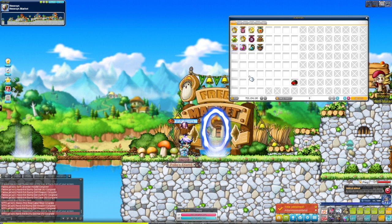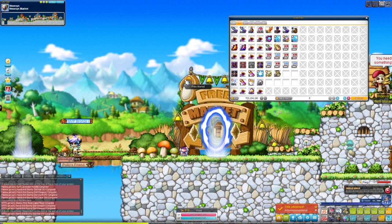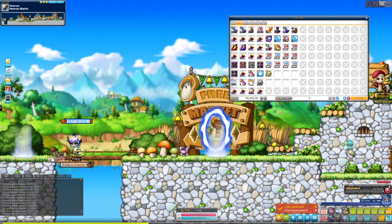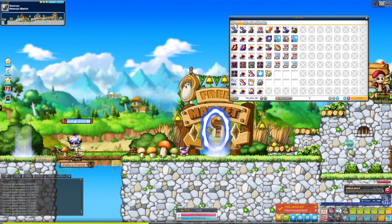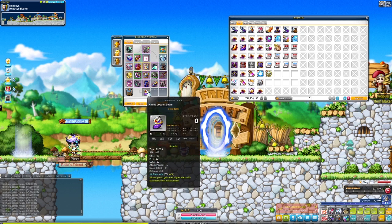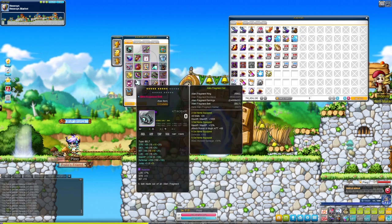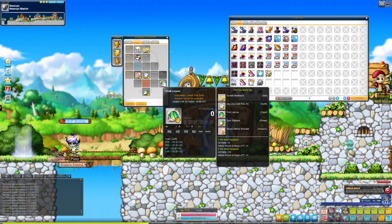We are at 624 million mesos, and after selling we end on 723 million — very very nice. Let's quickly open all of our meso pouches. I have them hotkeyed so I just hold it down, and we go from 728 to 741 million. We got about 13 million from the pouches overall — not too shabby. I also have another gold potential stamp. I have a feeling I have three lines on everything right now, so there's no point wasting it. Yeah, we're pretty good on that front.